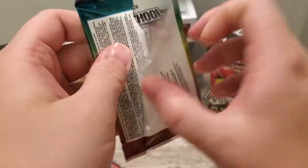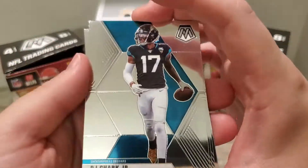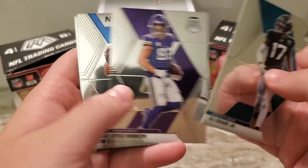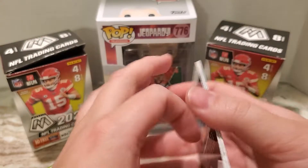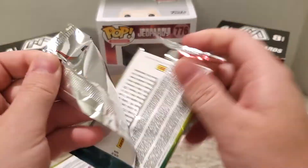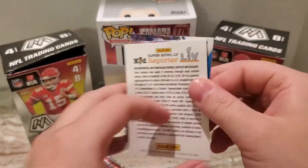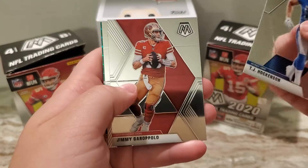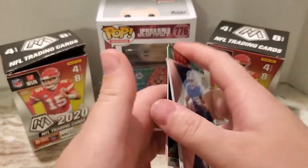Very very excited. These have been good boxes — the cards again just look so nice. There's another Justin Herbert rookie debut and an old school Jerome Bettis. TJ Hockenson, Jimmy Garoppolo, Michael Pittman Jr., and Chris Jones.